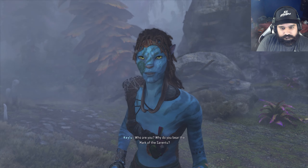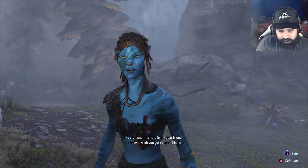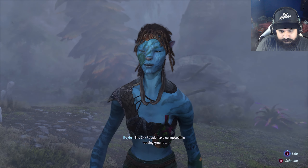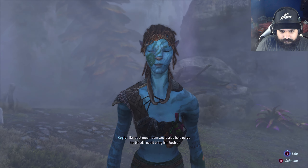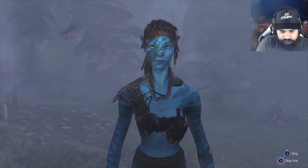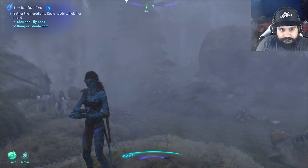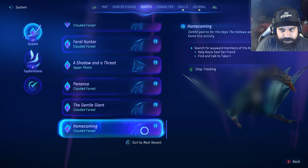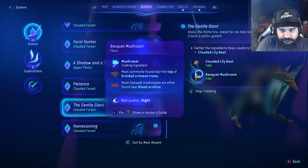Who are you? Why do you be... I am, son. The stories are true then. The Sky People have corrupted him - he often feeds on it. Banquet Mushroom would also help purge his blood. I'll get you some while you look after him. All right. Clouded Lily Bast and Banquet Mushroom.